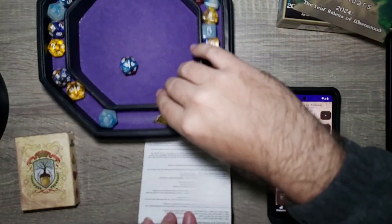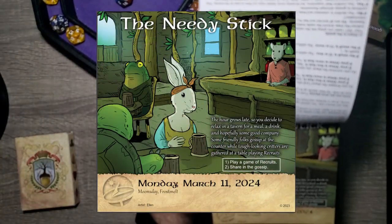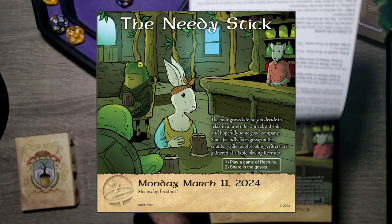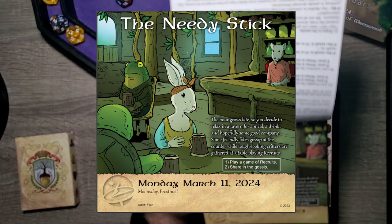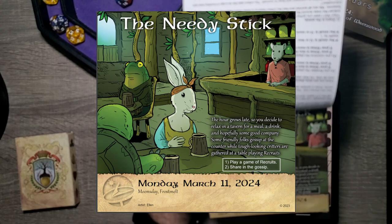Now back to the page — The Needy Stick. The hour grows late, so you decide to relax in a tavern for a meal, a drink, and hopefully some good company. Some friendly folks gossip at the counter while tough-looking critters are gathered at a table playing Recruits. Two options: play a game of Recruits, or share the gossip.